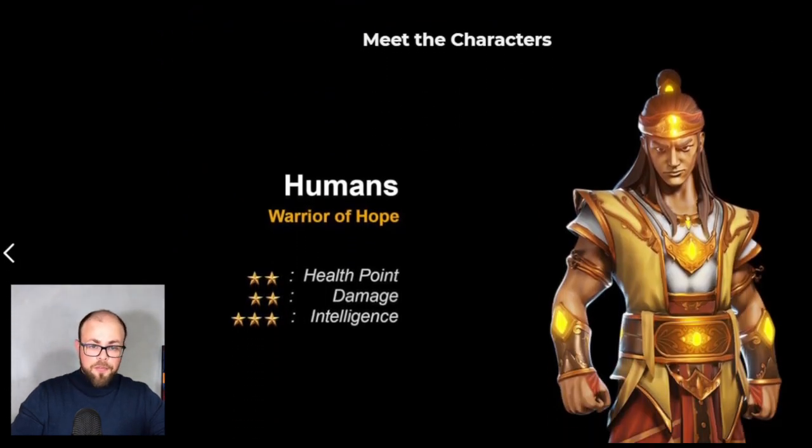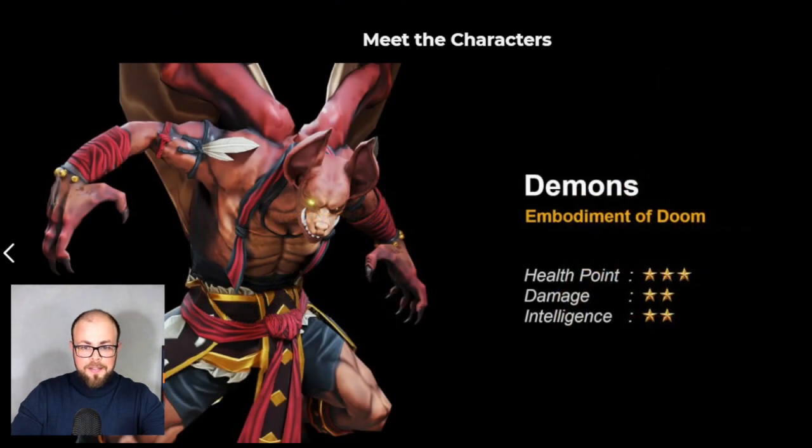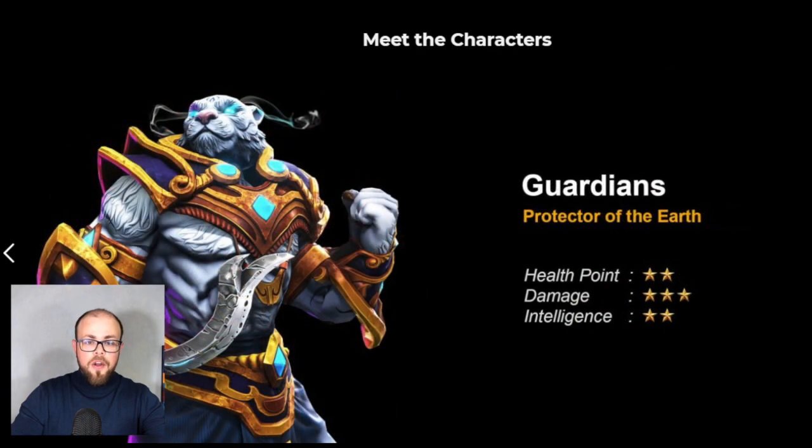We can meet three types of characters. There's the Human — warrior of hope. There's the Demon — embodiment of doom. And finally we meet the Guardians — protectors of the earth.